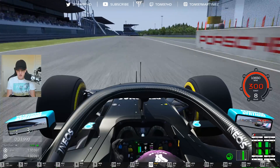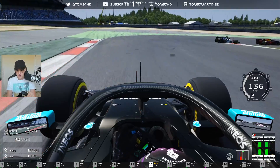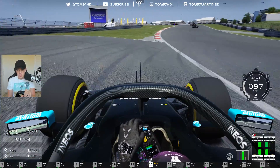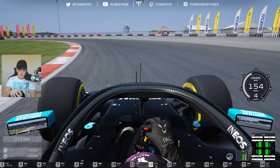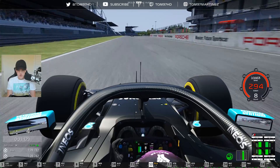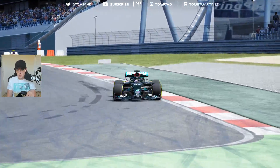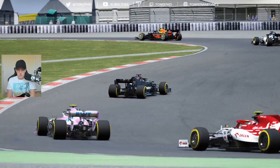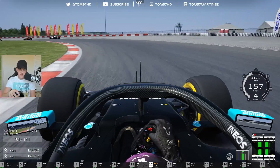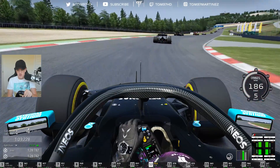DRS now available on lap three. I'm giving him the squeeze but he's having none of it, skipping his car. A bit long on the brakes into turn one — we still get the move done. Good pace: 1:28.7, quicker than the hot lap guide. Closing in on the cars ahead — we should have DRS soon. Currently P12, behind Kofiat with Alex Albon in the Red Bull ahead. We're going to have DRS on this lap.